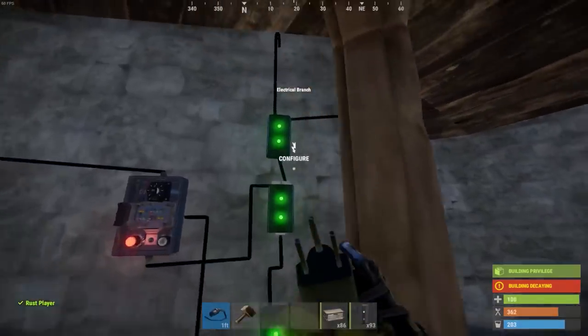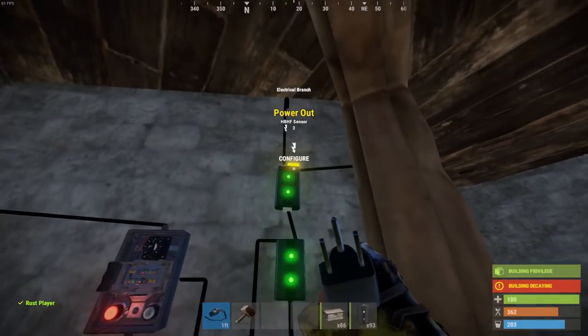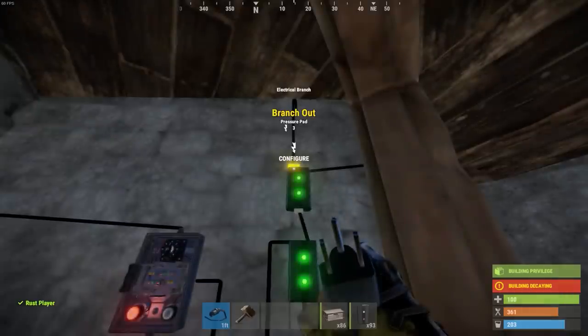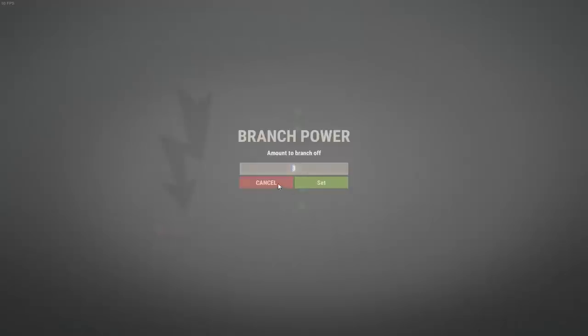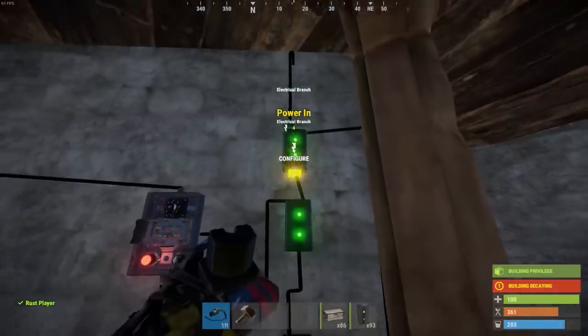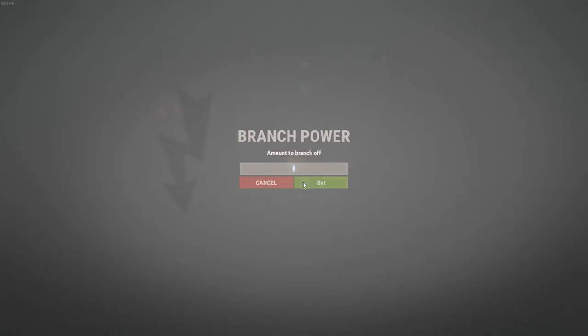You'll see here I have the top one set to two, the second one set to three, and the bottom one set to nine. Those are the exact values. The left side of the electrical branch is the one we control, so the nine power is coming out of the left side.